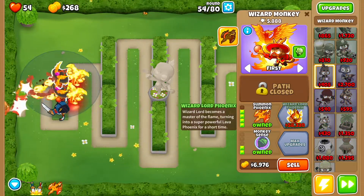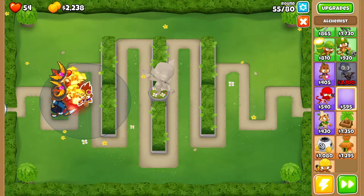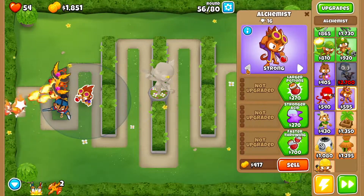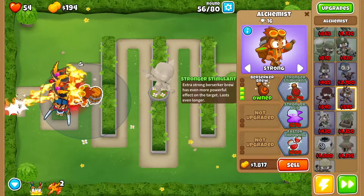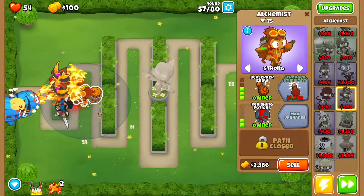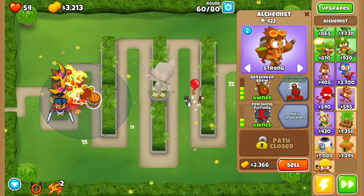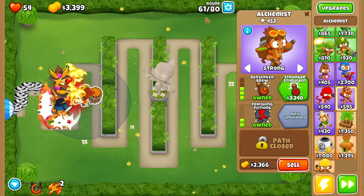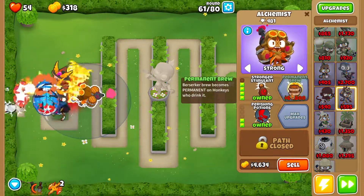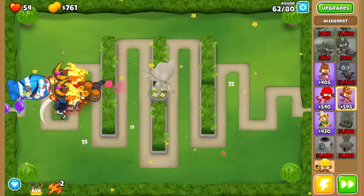Get Summon Phoenix on the second wizard as well. Now get yourself an Alchemist — drop it right here, set it to Strong. Get Larger Potions, Acid Mixture Dip, Berserker Brew, then Stronger Acid, then Perishing Potions. Use Adora's active around round 60 to clean things up. Then get Stronger Stimulant on the Alchemist. On round 62, turn off auto start.